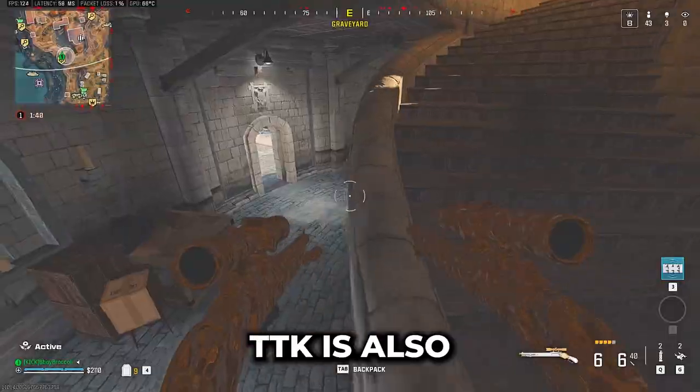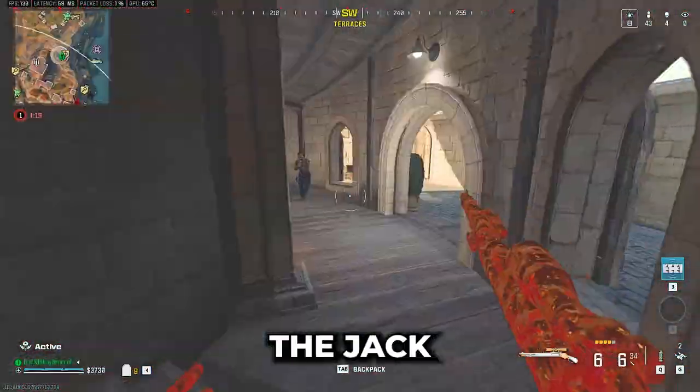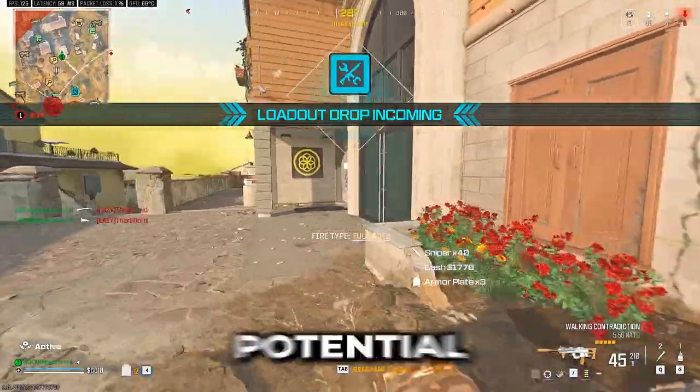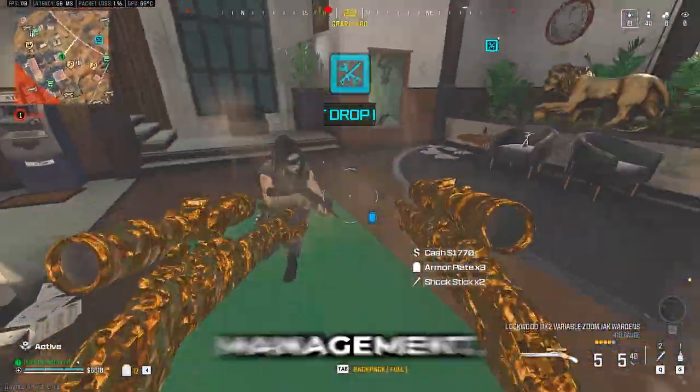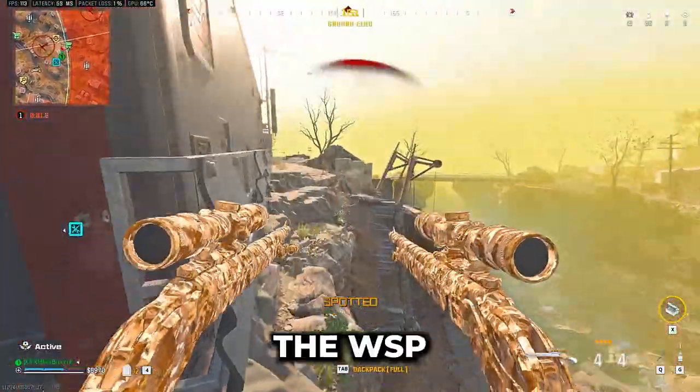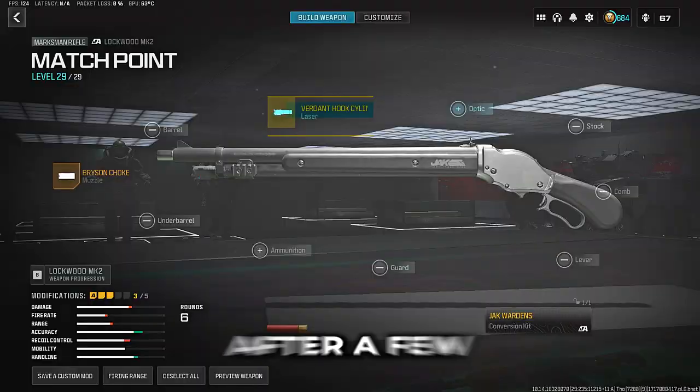The second highest TTK is also an Akimbo build — the Jack Warden Conversion Kit on the MK2 Lockwood. With its 2-shot potential combined with proper cover management, this weapon is a force to be reckoned with. But just like the WSP Stinger, it's not effective after a few meters.